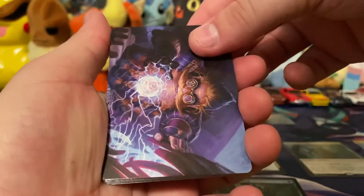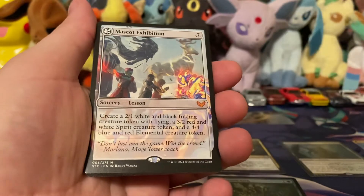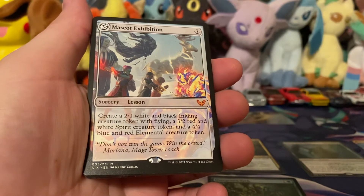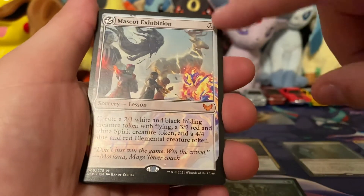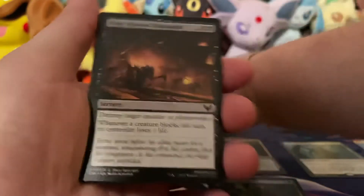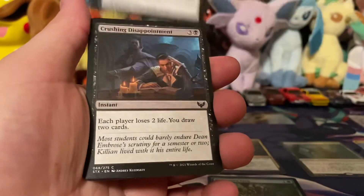And then we got our art card, our land. Oh wow — starting off with a mythic! Create a 2/1 white and black Inkling creature token with flying, a 3/2 Spirit creature, and a 4-power creature. That is really nice, for seven mana though. Not bad. I know someone that would love to have that. I'll read these later — you can pause and read them if you like. I'm only going to go over something that I would like.